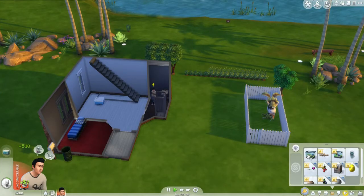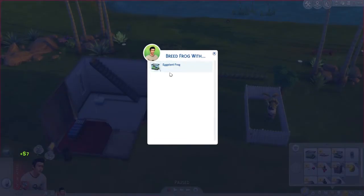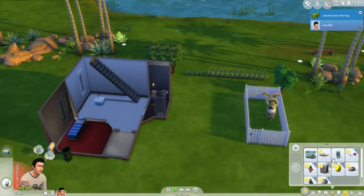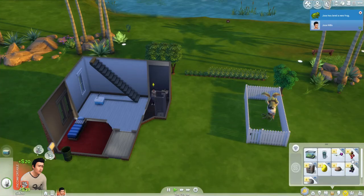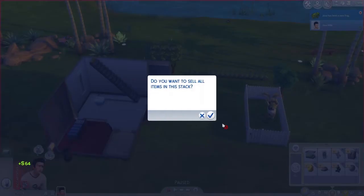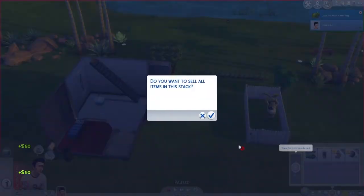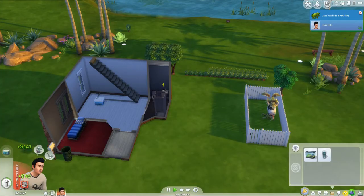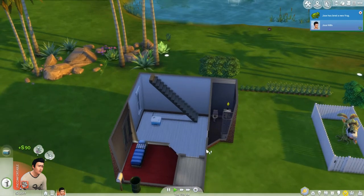Let's go breed a frog with this one and sell those two. Sell that, sell these — we're nowhere near a thousand yet. Sell those and then sell those — we are at a thousand now, awesome!